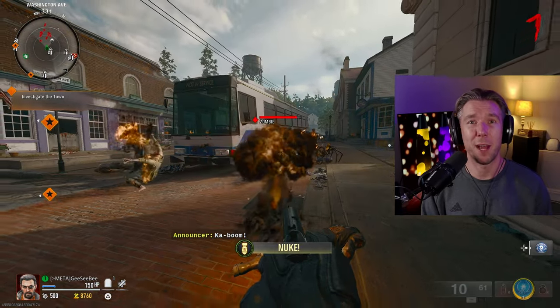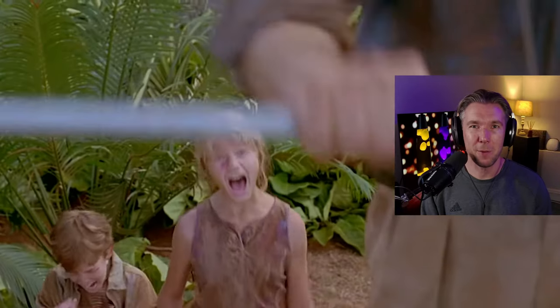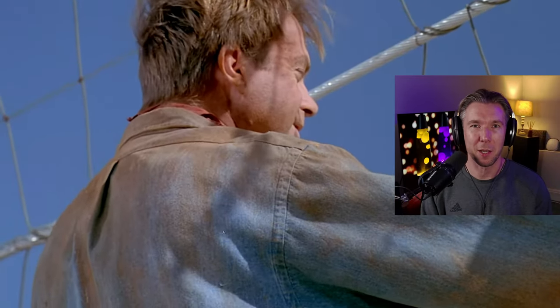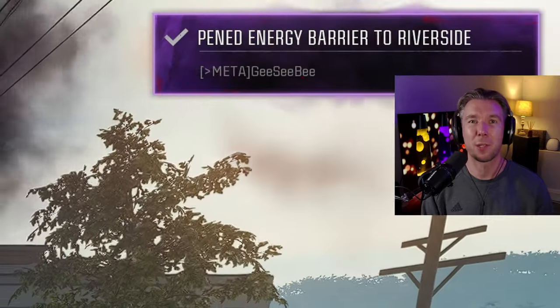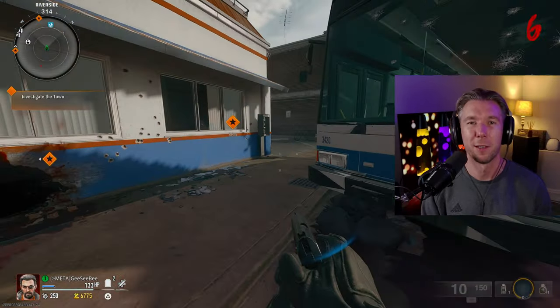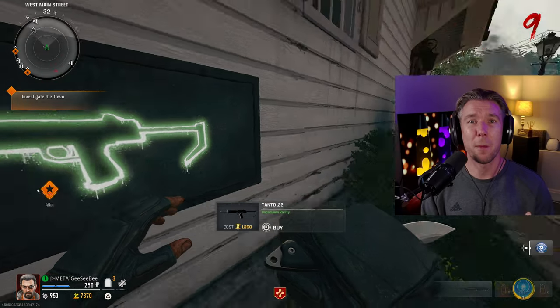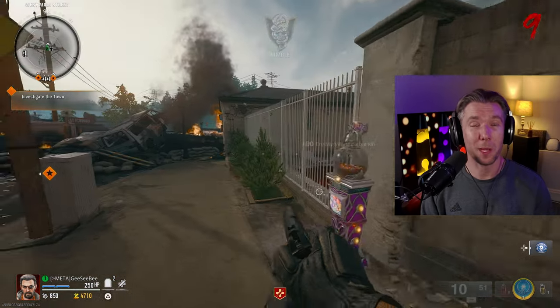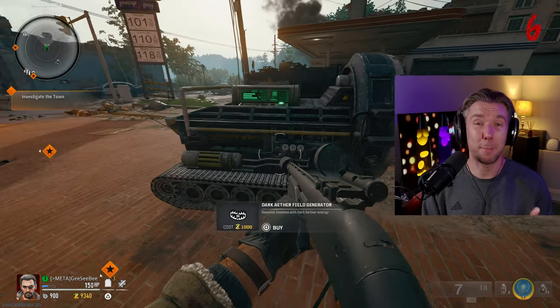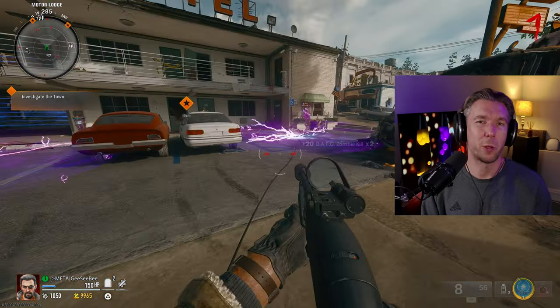The first way you'll probably spend your essence will be by unlocking doors. Use interact to open them and access new parts of the map to continue your voyage of exploration. The second place to use essence is wall buys, where you can buy weapons or upgrade your armor. Weapon rarity will go up as the rounds progress. There are also booby traps around the map — they cost essence to activate and will kill zombies.